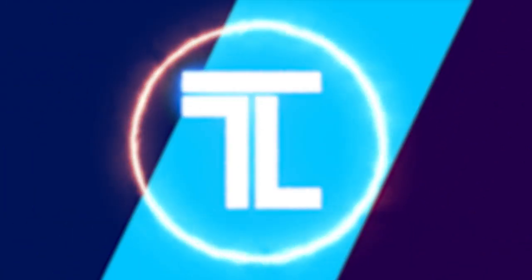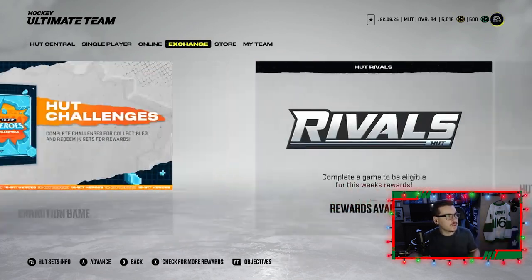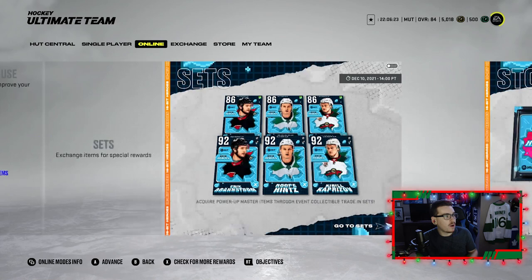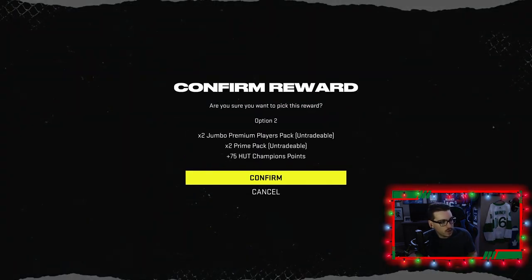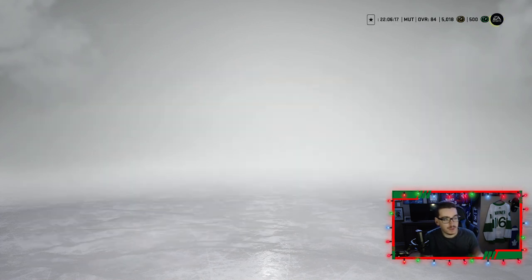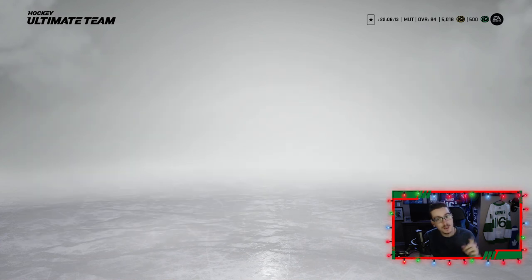We are finally back with some more Monopoly HUT — we got a lot of catching up to do. Before we head to the board, we're right into Hockey Ultimate Team. First things first is our rivals rewards — we're gonna take the untradable as we usually do, more players to make X-Factor collectibles and power-up collectibles.